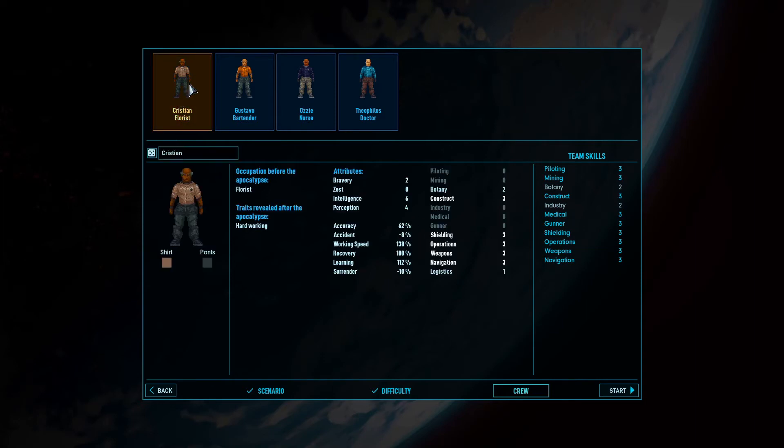Let's check out our people. We've got Baldi, Christian, who is a florist — that seems remarkably unnecessary if I'm trying to survive. Then again, I need someone to tend to the plants. These must be skills related to actual work: piloting, mining, botany, construction. Traits revealed after the apocalypse — hard working, which boosts working speed. It looks like the attributes go up to six on all of them.